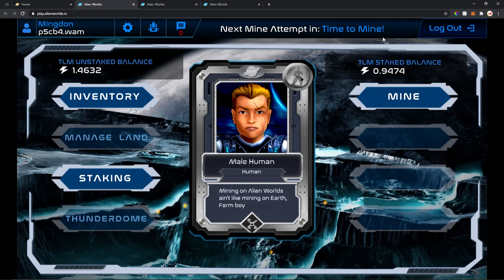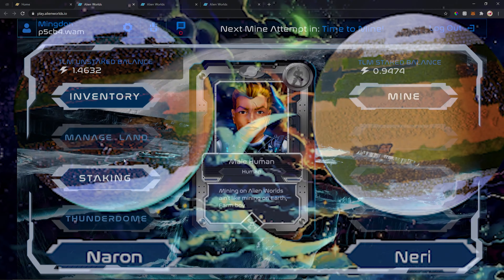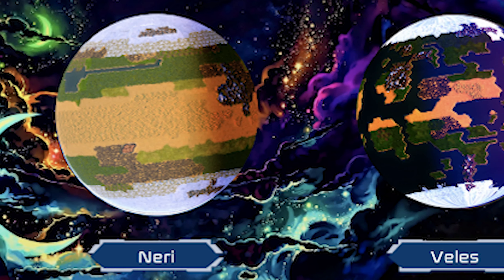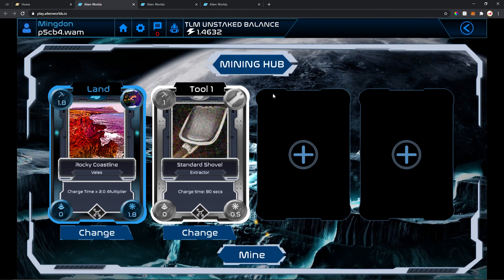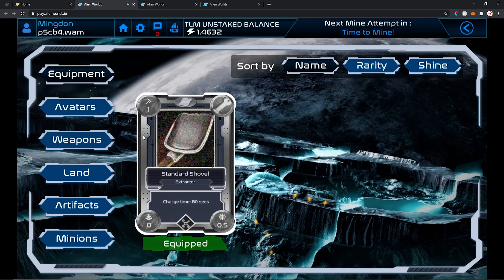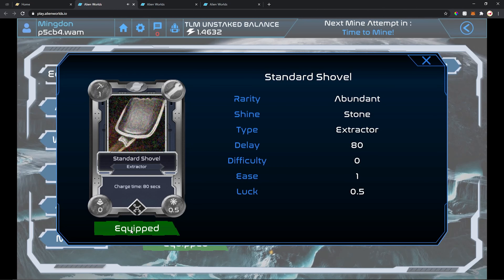Right now I can attempt another mining operation. I have already chosen my place on the planet. After that, you're gonna have to equip your tool here on inventory. You're gonna get one tool here — you're gonna click here and equip. This is a shovel.